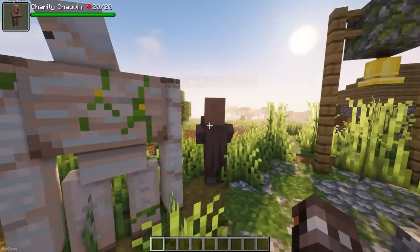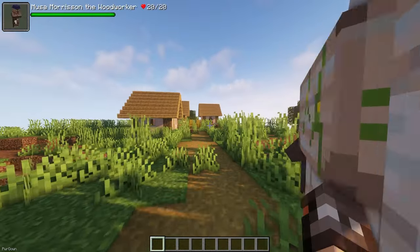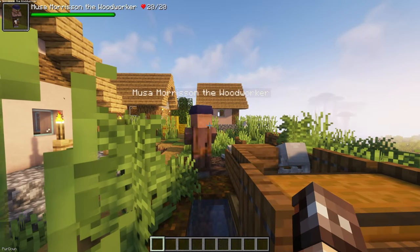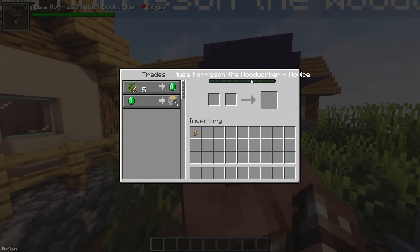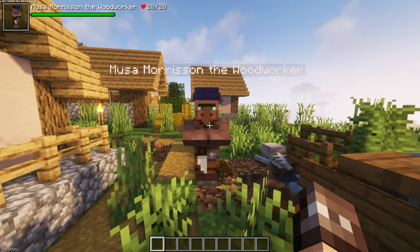Villager Names will assign Villagers a random name from a list of over 6000, which you can also customize yourself. The mod also shows their profession, or if a Villager is a child. Any Iron Golems in your world also receive changes, as they can be given more robotic themed names, and overall it should just add a little bit more life to Villages.